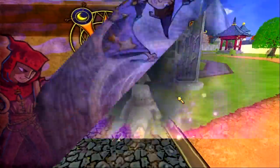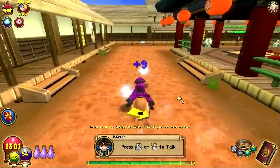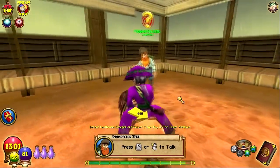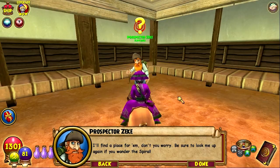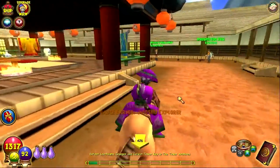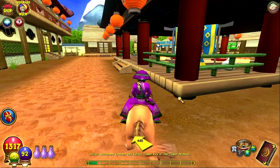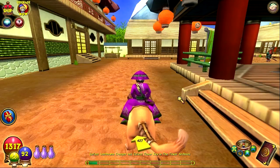We are done with this quest. Let's go back to Prospector Zeke and get our training point, and then we are done with MooShu. This is a side quest, not mandatory to get to the next world, but I do it anyway. We got all the oysters! Zeke says: 'Thanks pal — them blue oysters need gathering up. MooShu ain't as nice as it used to be. Be sure to look me up again if you wander the Spiral.' And I leveled up — now I'm level 37! Almost level 40. Thank you all for watching, like, subscribe, and favorite if you enjoyed. I've been KV, and I'm out. Peace.